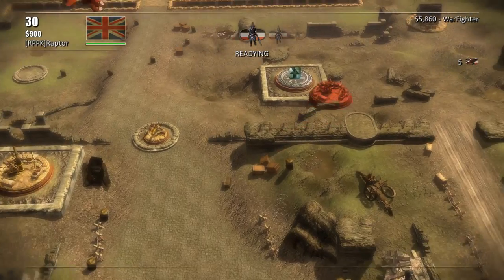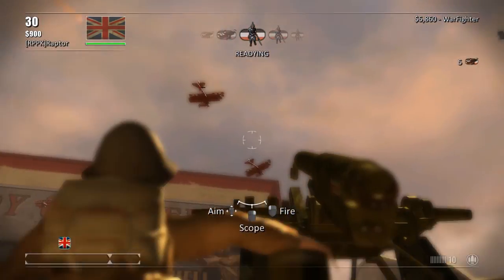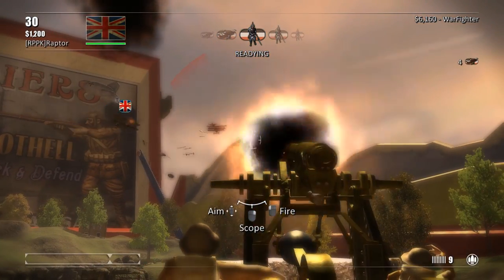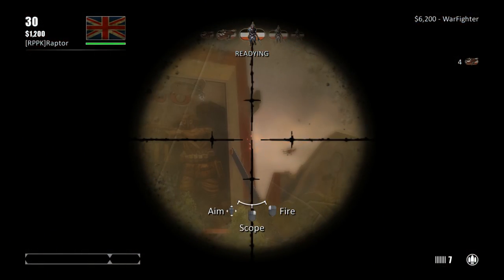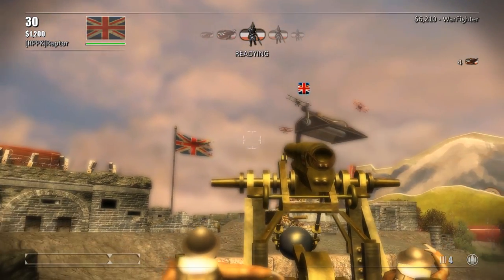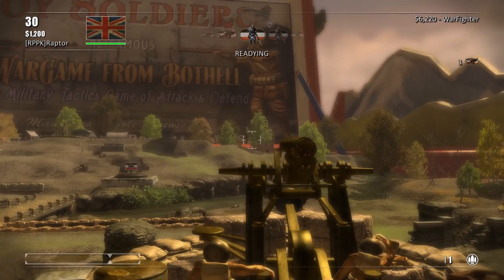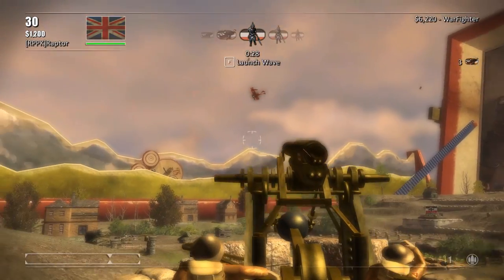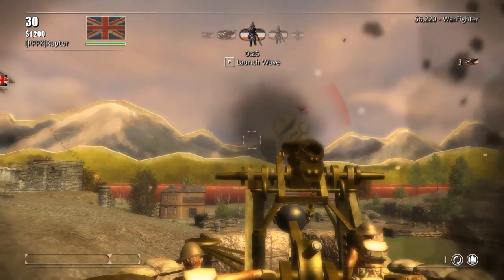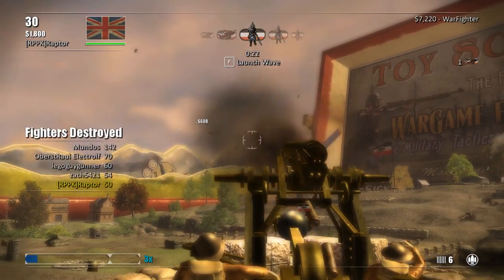They're dropping bombs. Hold on, I'm going to get that other anti-aircraft gun up and running. I got the bigger one now. It's like a shotgun — I got an aerial shotgun here. All right, lure them over to my gun. My weapon is more of a close range weapon — like a close range anti-aircraft shotgun. Oh, there we go, I got one.